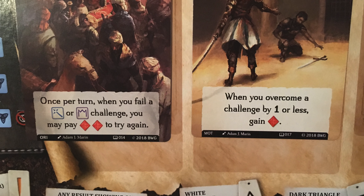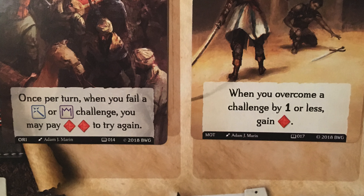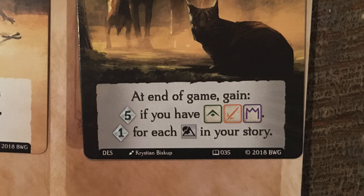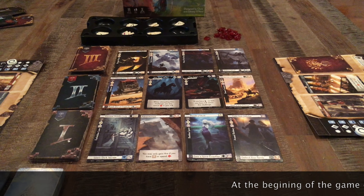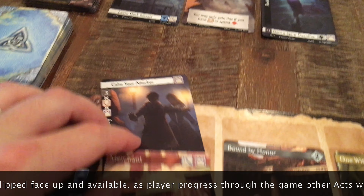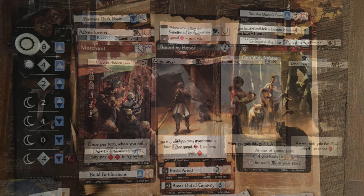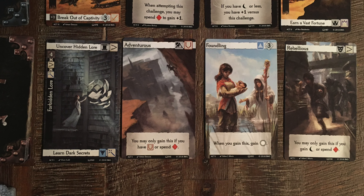Each card you gain will be placed behind one of three cards that you choose as your starting character at the beginning of the game. I am a merchant who is bound by honor and one with nature. Each card gives an individual ability written in the text below, with the last card giving you a way to gain in-game points. Once per turn, when I fail a blue or purple challenge I may pay two experience points to try again. When I overcome a challenge by one or less I gain an extra experience point, and at the end of the game I can gain five points if I have a blue, yellow, or purple symbol on one of my cards, plus one point for each nature symbol in my story.